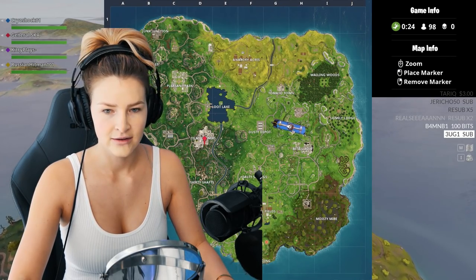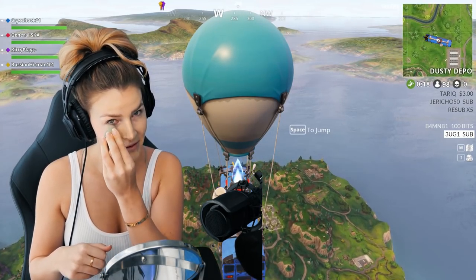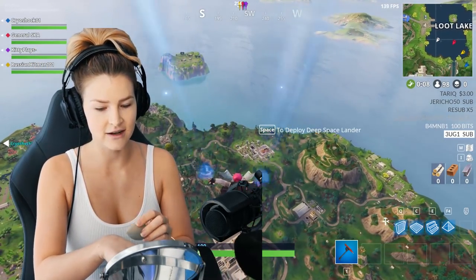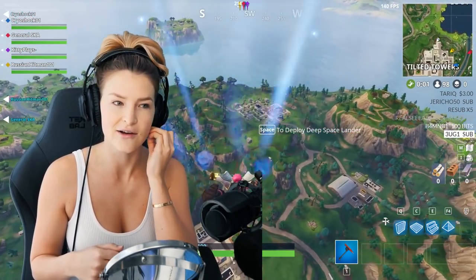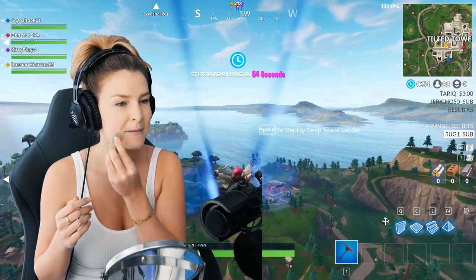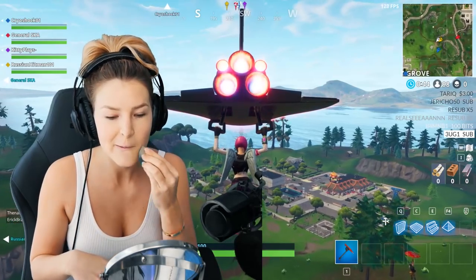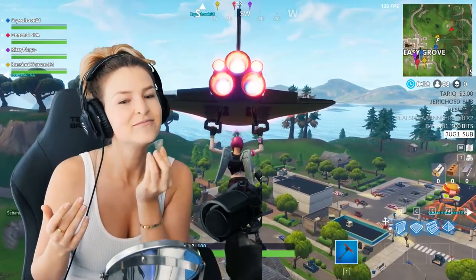Are we going to Greasy Grove? We go to Greasy Grove, we stick together. Hopefully I don't say anything racist. I have to drop already — frick! Okay, auto-drop, there we go. Looks like I got a decent landing spot. This guy — is he flirting? He was not expecting a female. Lots of girls play this game, man.